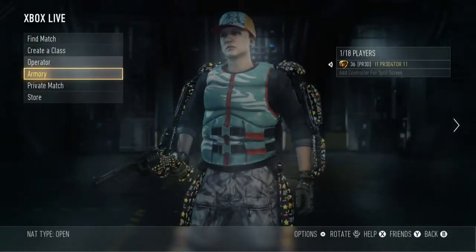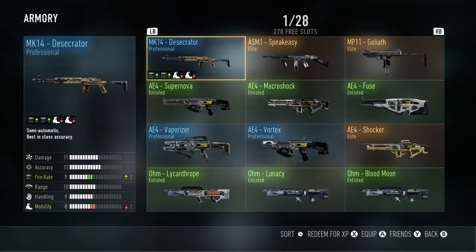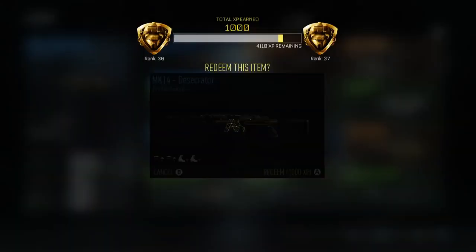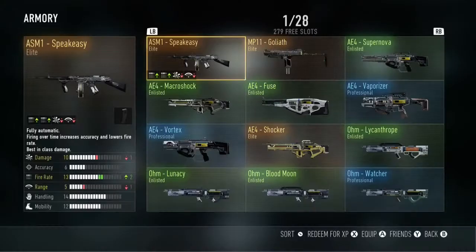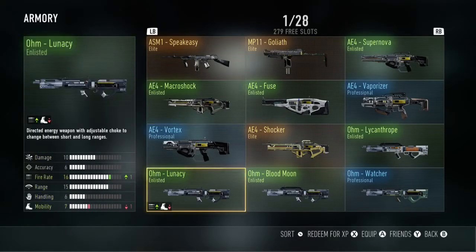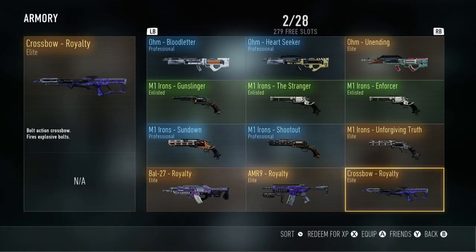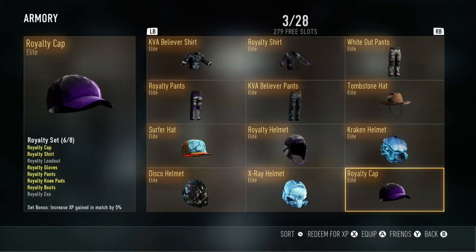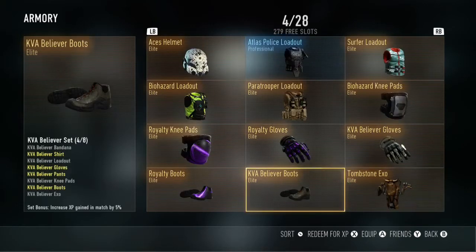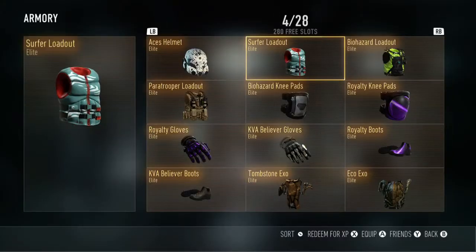I'm really wanting to get one of those guns. The STG is a World War II German gun, and the SVD is basically the Dragunov from Modern Warfare 2 and 3.